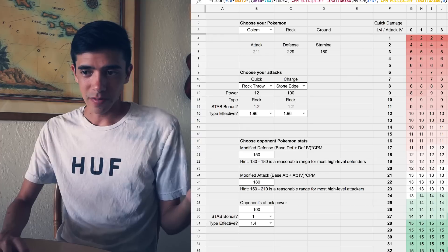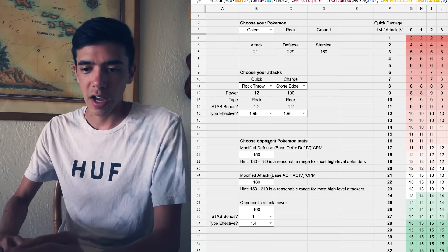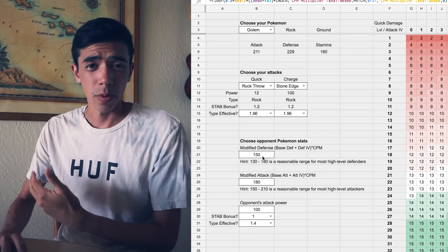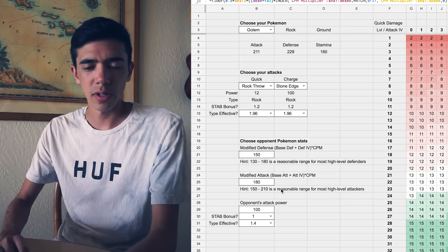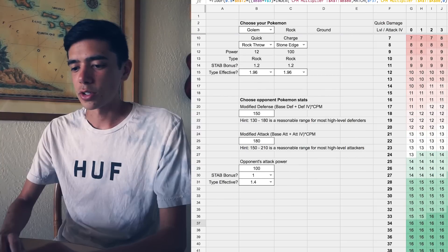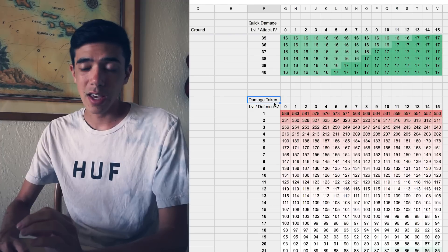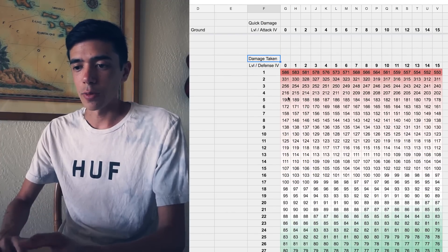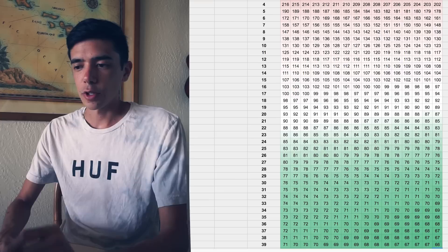If we jump over to the other spreadsheet, also linked in the description, you can choose your Pokemon, you can choose its attacks, and then you can input stats for the Pokemon that you're battling against and get some defensive breakpoints. So we're just going to go with the default here — I'm just going to scroll down and show you how this looks. So you have damage taken right here. You have the Pokemon's level and the Pokemon's defense IV.